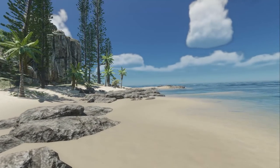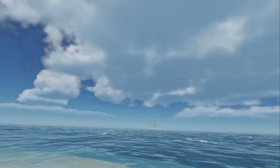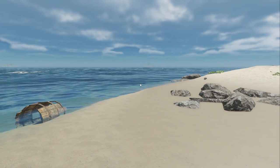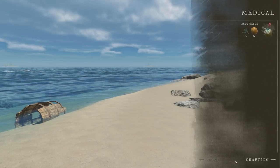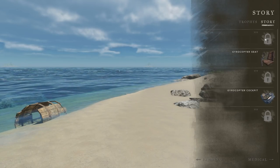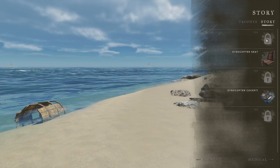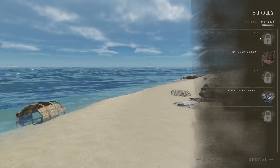You have to actually defeat the Kraken, the megalodon, and the giant eel in order to unlock all parts of the gyrocopter. And once you have them, you can build that thing. This is the base that you need first, and then you can just place this guy down as soon as you have it unlocked. Then you can put all the other components onto it.